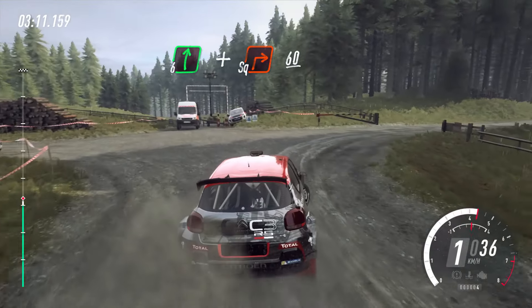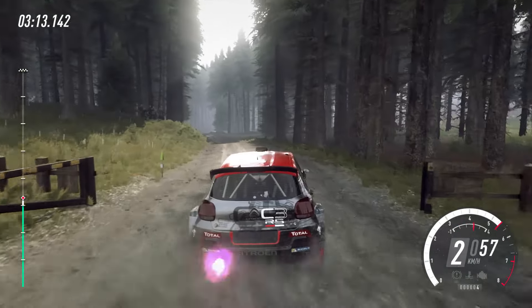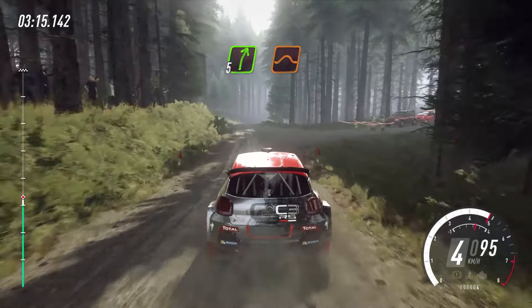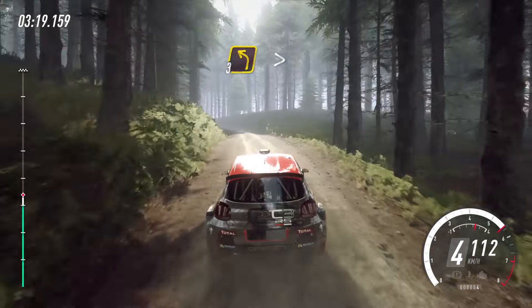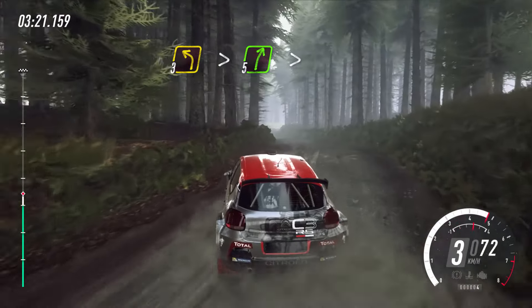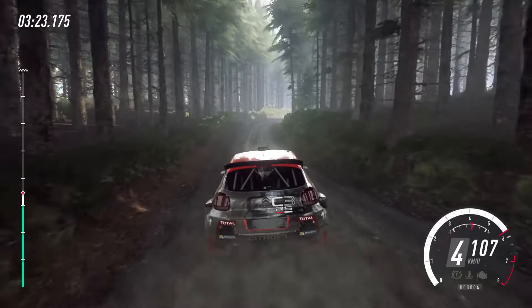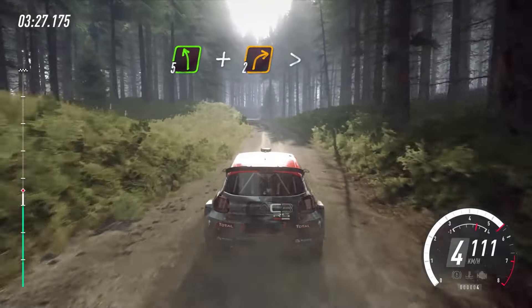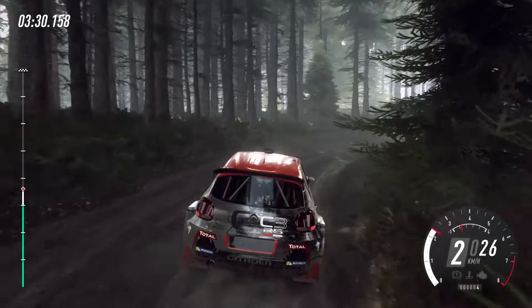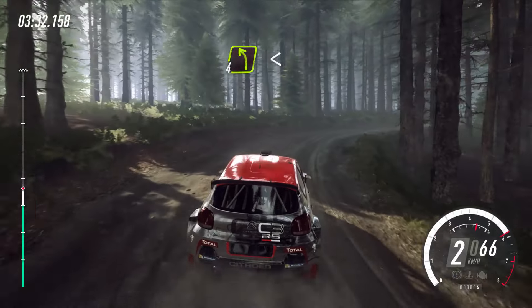60. Crest into 5 right over jump. Into 3 left long, tightens over crest, into 5 right long, tightens. Into 5 left and 2 right long, tightens, into 4 left, opens over crest.